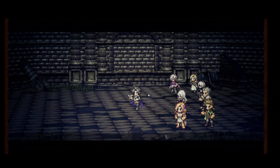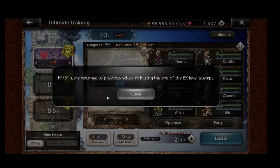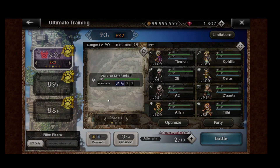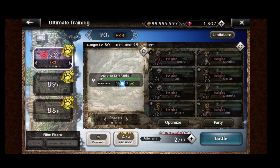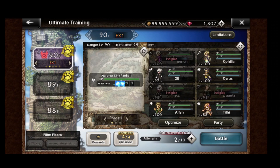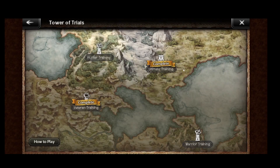That was basically the previous clear, but Therion is so much better than Nicola for that. So that's the difference in my EX1 and EX2 clears. Yeah, cool deal. Alright, so we are done — we are absolutely 100% done with the ultimate tower. Hooray! So we are done with that. Thank you for watching.